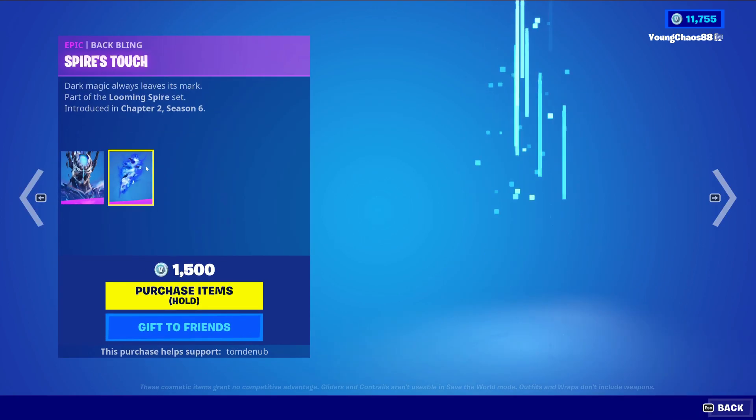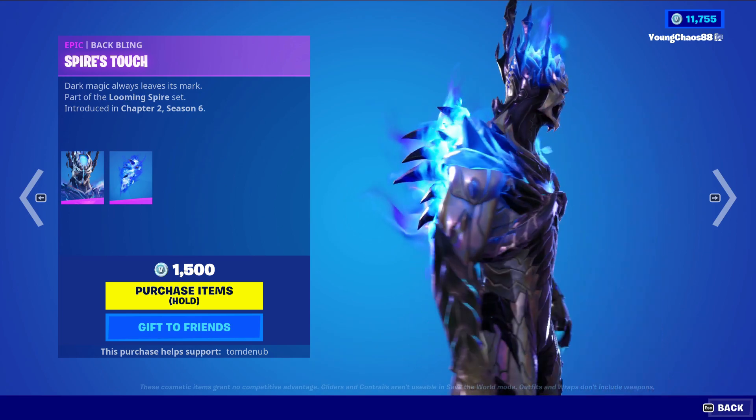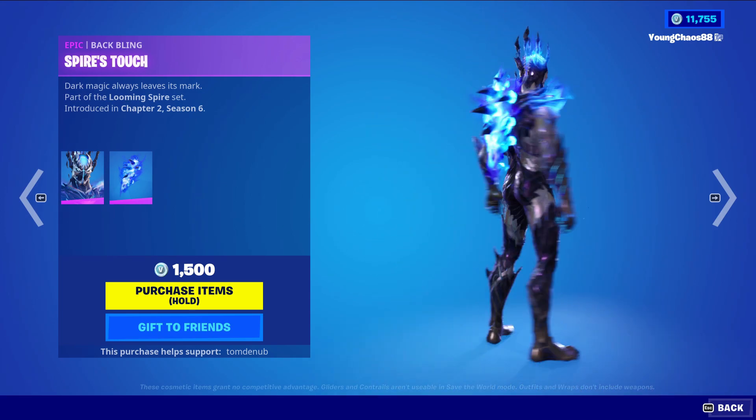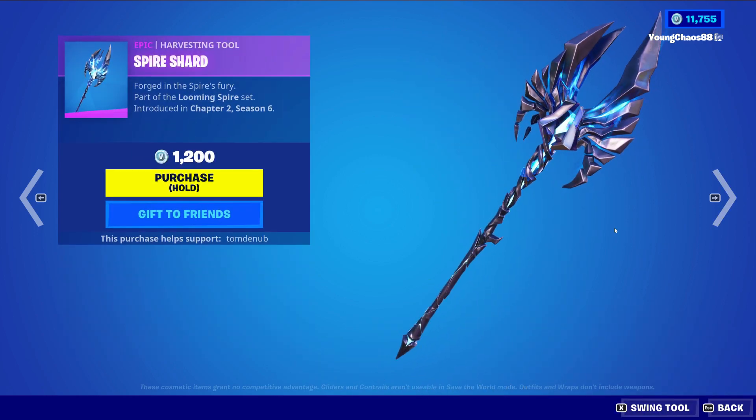We have Spire Immortal with the Batling Spire's Touch. It's an epic skin, $1,500 V-Bucks. Awesome color scheme here — love the glow on the head, shoulder pads, chest, and Batling. It's a really good skin. And we have Spire Shard, an epic harvesting tool, $1,200 V-Bucks.